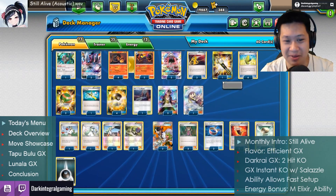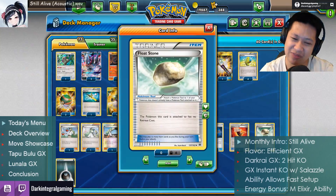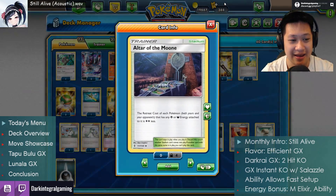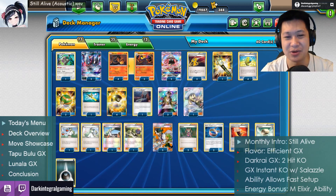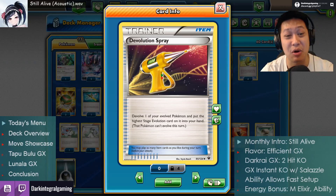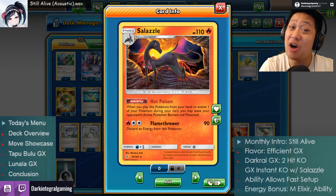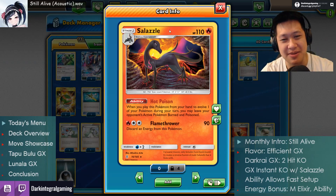I think that covers all the important parts. We have plenty of draw supporters, Poke Tools, some Float Stones for retreats, some stadiums for retreats, Ultra Balls, Poke Balls, Energy. The evolution spread is a big part — don't forget the top part: you devolve one of your Pokemon, basically Salazzle, because it only triggers when you evolve it. Once you devolve it and evolve it again, you reuse the ability.